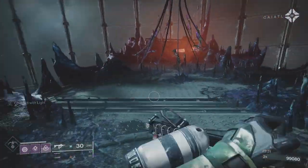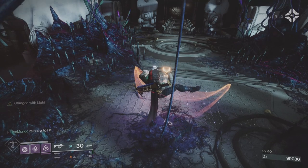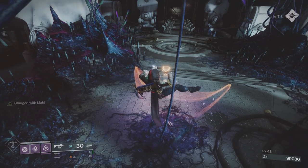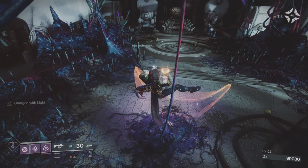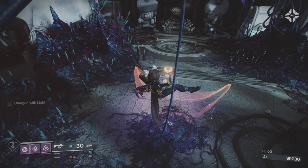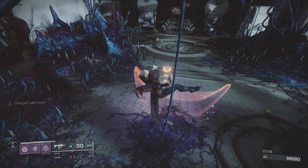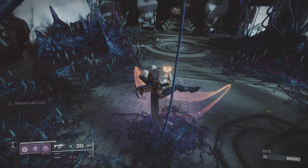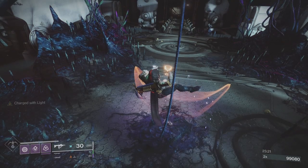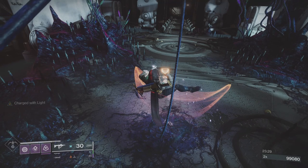And there you go guys — solo flawless Master Presage! If you're struggling or worried about doing this, go on the Hunter and use the exotic chest piece to get the double dodge. It really helps — you can run past a lot. Thanks for watching, I hope you've enjoyed the run. Sorry it took so long, I haven't been feeling great this week. Probably won't do the Titan run until tomorrow or next week. Hoping to get back to Master Nightfalls soon. Good luck with your runs — take it easy, and I'll see you in the next video.